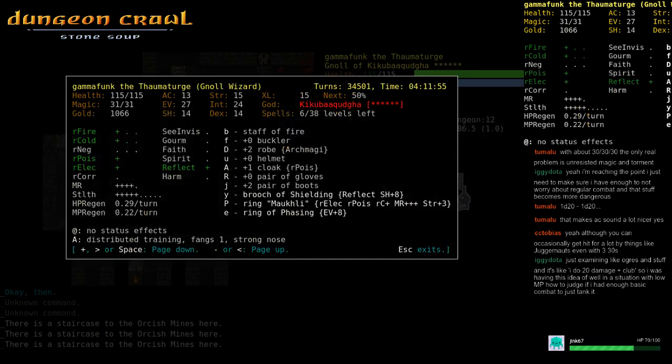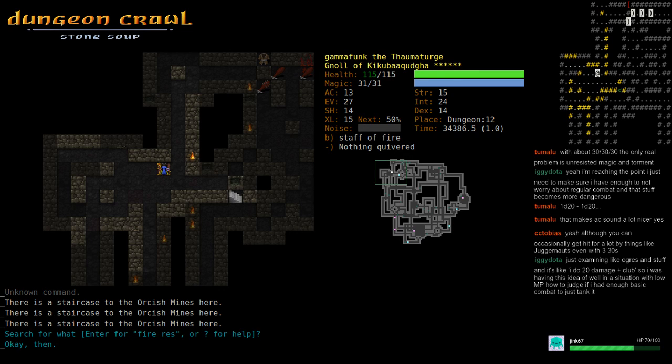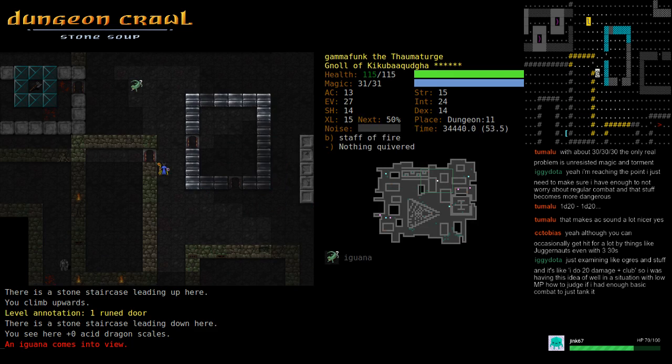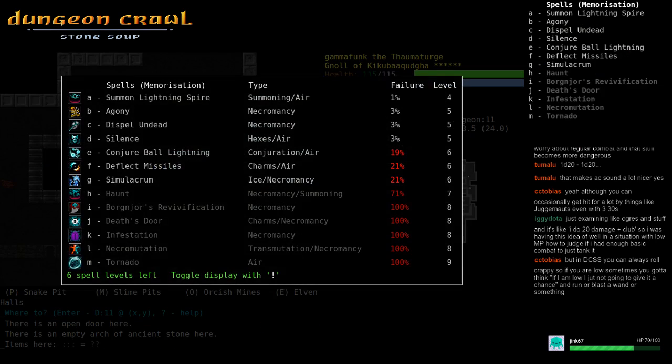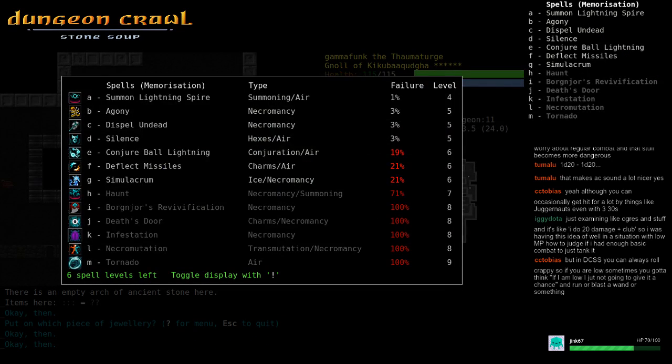We've got swamp as our next destination. We've got poison resistance, all the MR in the universe, and rC. For spells — I have drain, drain is really good. Book of the sky has conjure ball lightning, which is a really powerful spell but a little too tough for me to cast right now without my wizardry.